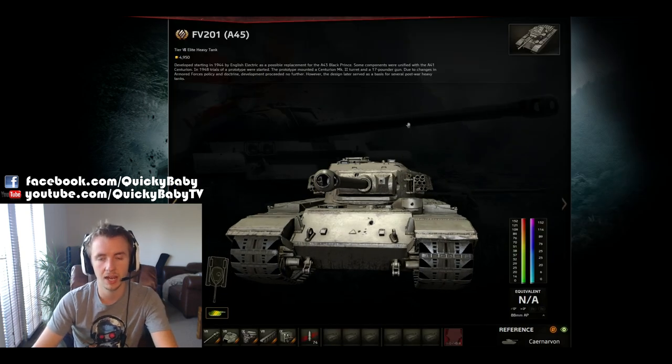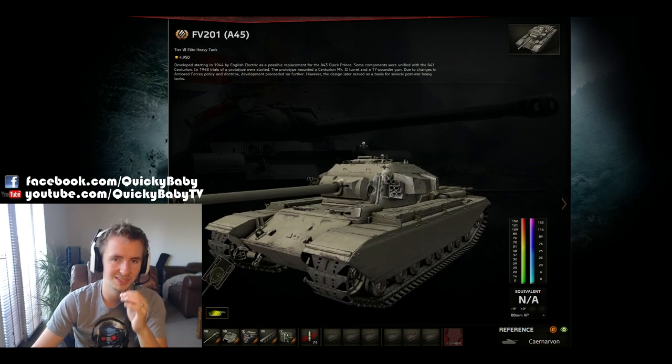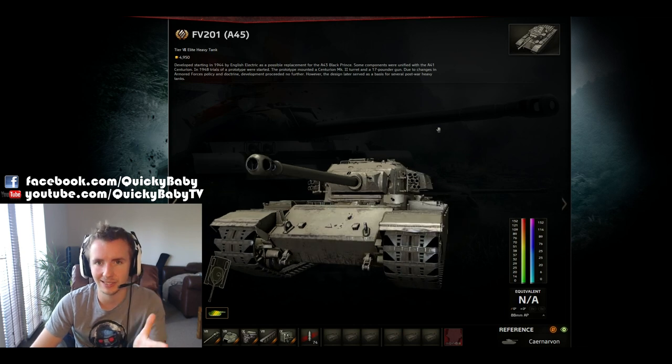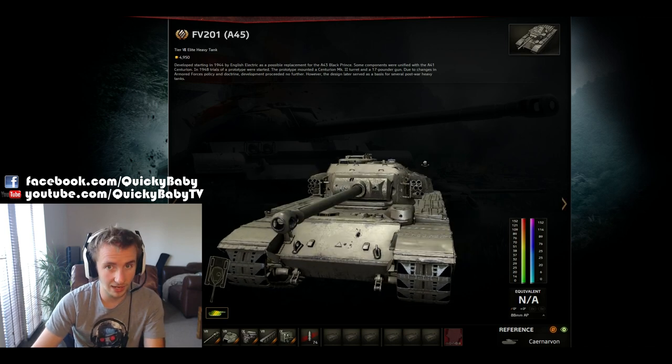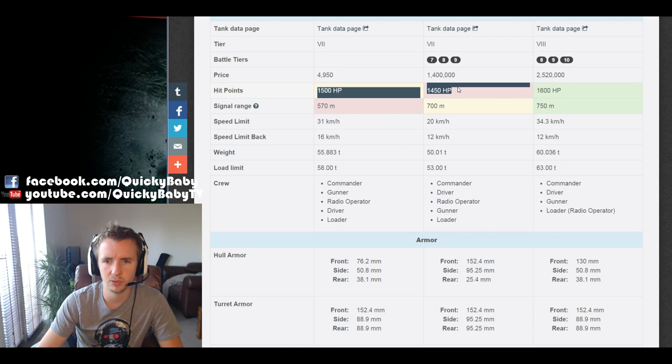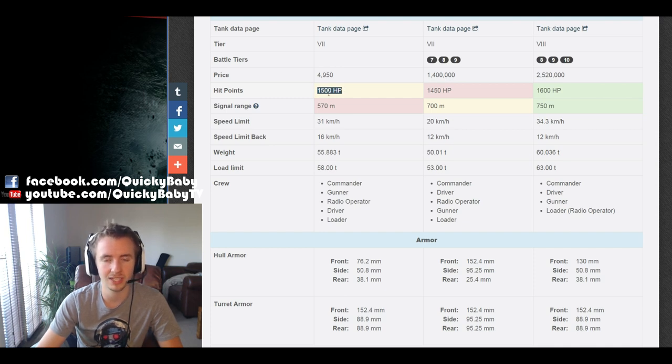Basically the FV-201 combines the turret of the Caernarvon with a hull that performs very similarly to the Caernarvon but with a weaker upper front plate, and the gun of the Black Prince. Here we have the A45 on the left, the Black Prince in the middle, and the Caernarvon on the right for comparison. They all have very similar hit points, which is remarkable considering the Caernarvon is a tier 8 heavy — that is a good slab of hit points for a tier 7 heavy, 250 hit points more than the T29 for example.